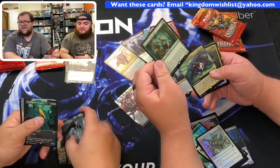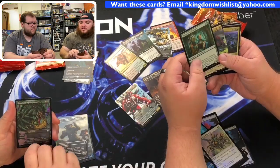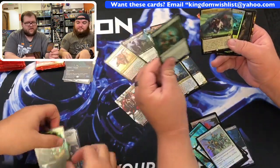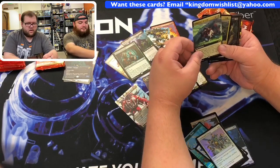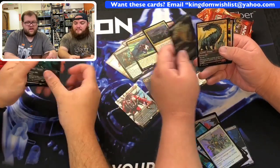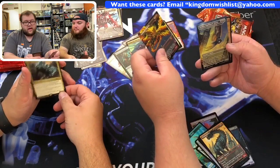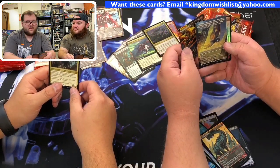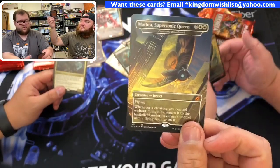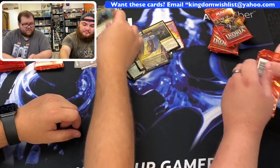Insatiable Hemomage Titan. So here's my rares for this pack: I've got a Slippery Bogbonder and an extended art Offspring's Revenge, a foil Titan's Nest. My alternate art cards are Chittering Harvest, Cloudpiercer, and an Everquill Phoenix extended art. I got a Mothra — that's pretty sick, and it's in New York City. That's beautiful. And a foil Cloudpiercer.